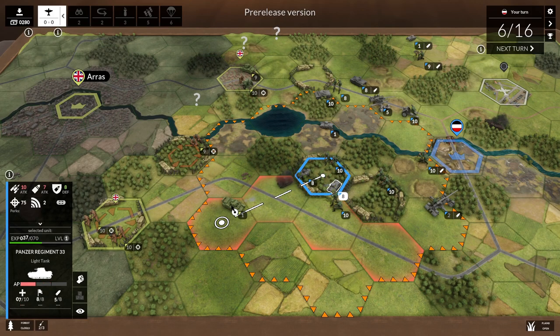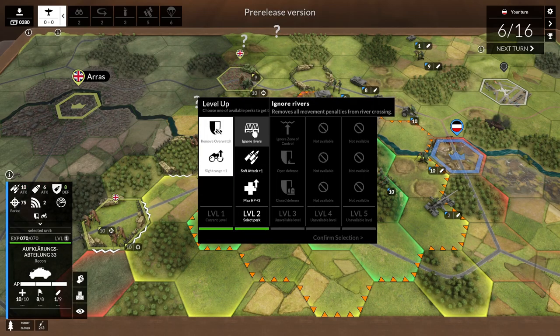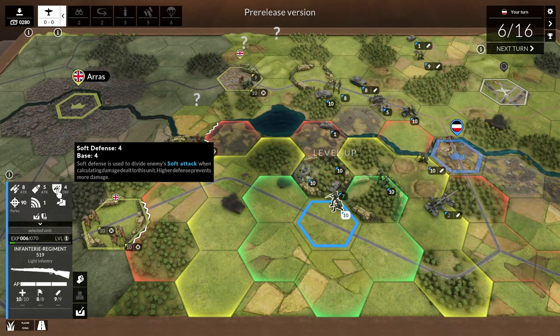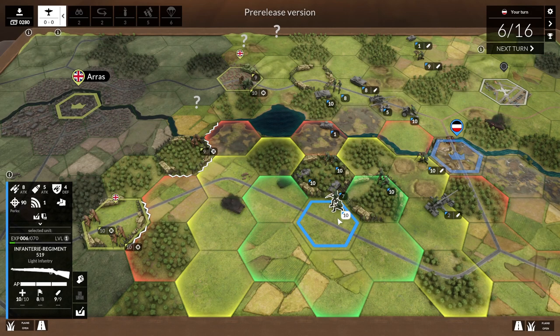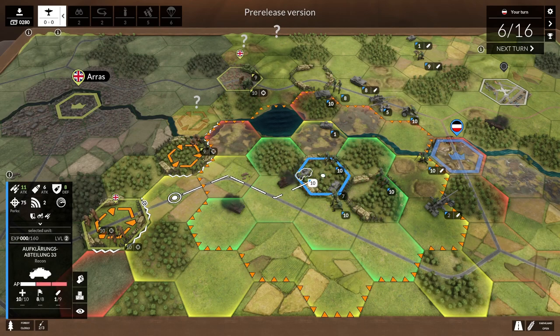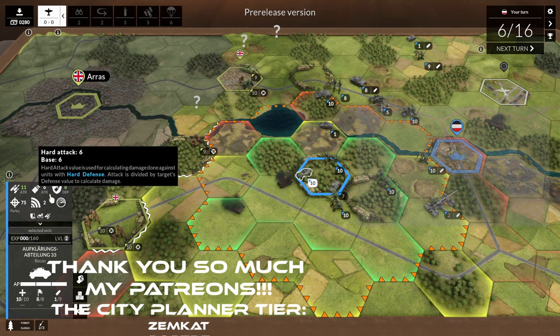We can drop this thing fully — and we got a level up! We get a chance to ignore rivers on this recon, increase soft attack, or increase max HP. The game has soft and hard attacks — soft attack is used against infantry, hard attack is against tanks. The type of attack activated depends on your defense type. For example, infantry has soft defense, so attackers use their soft attack value against them. If we have a tank here, it has hard defense, so the enemy uses their hard attack value.